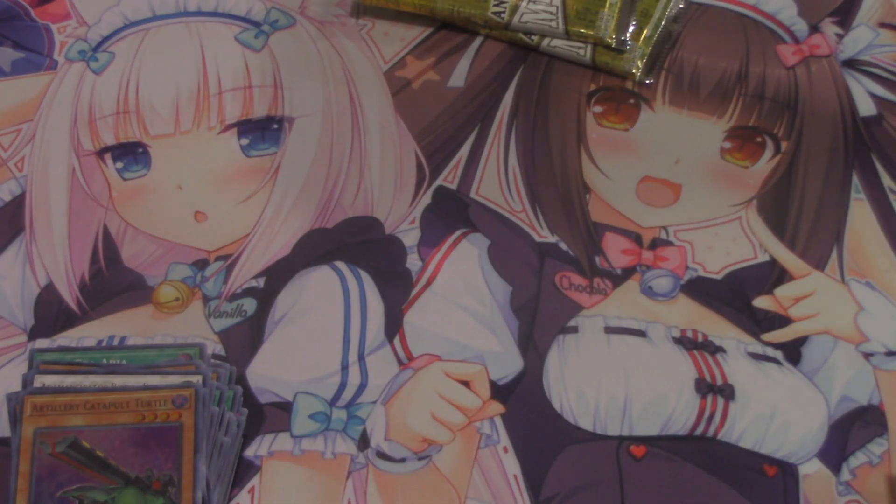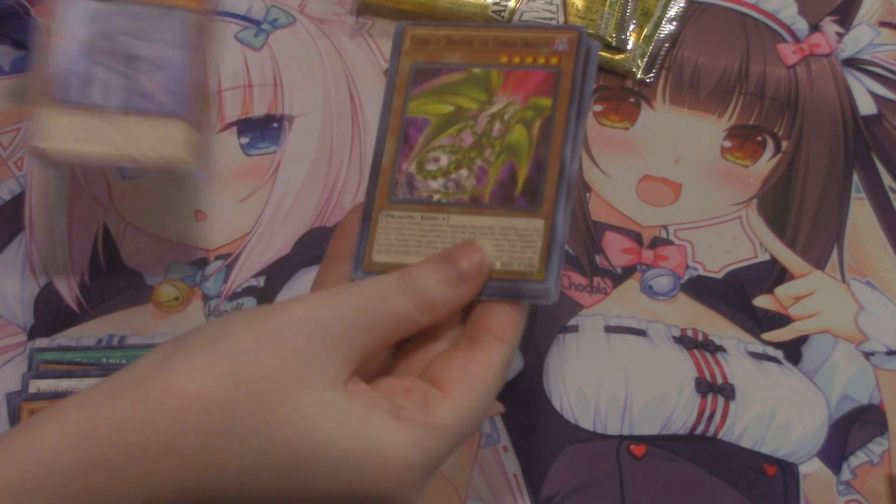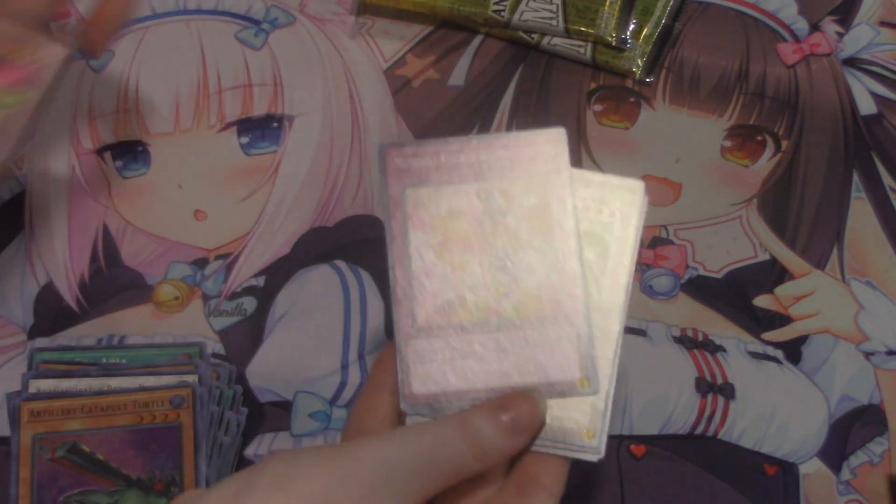I don't know what the pull ratio is on Crossout Designator. If the tins are $300 each, it's probably one or less per box with a couple here and there. I feel like our first case was extremely lucky, especially with all the Albases.